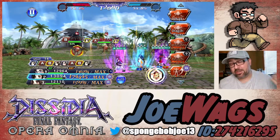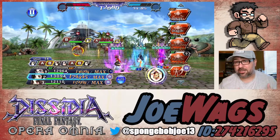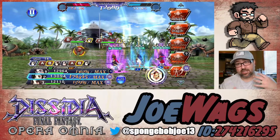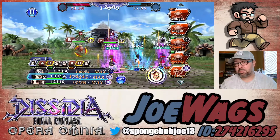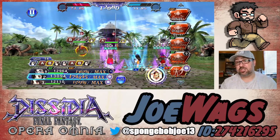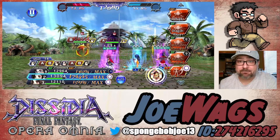Anyways guys, there you go — that's Queen. Upkeep her buffs, keep her auras going, let her go into rage mode once in a while. Just keep in mind you're going to be locked out, so you're not going to be free to use your calls and stuff. Make sure you're aware — you don't want to put yourself in a bad spot where you need a quick spot heal and can't do it because she's in rage mode. Hope this guide helps, thanks for watching, we'll catch you all on the next one.